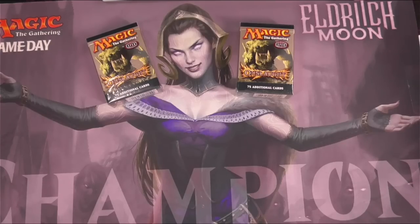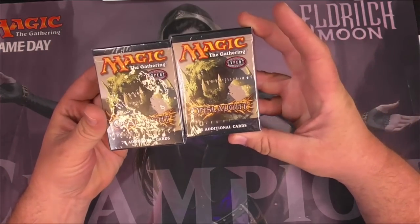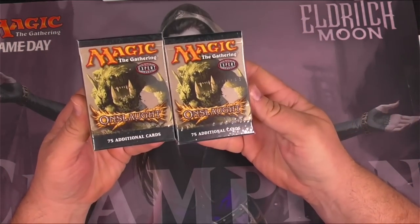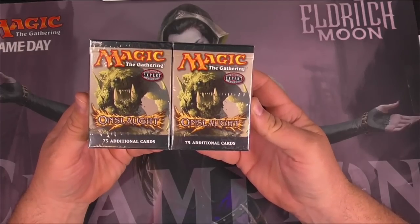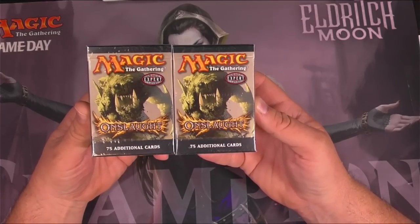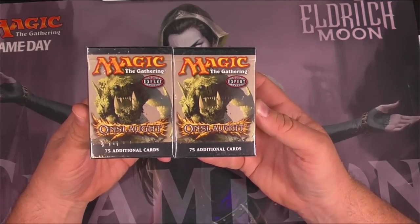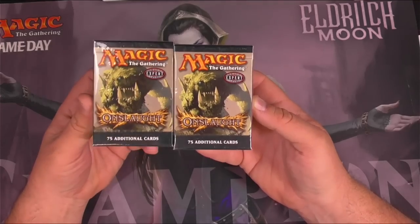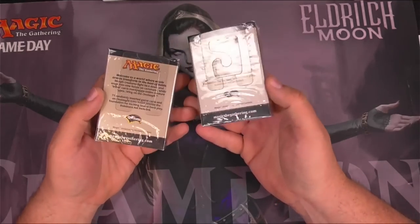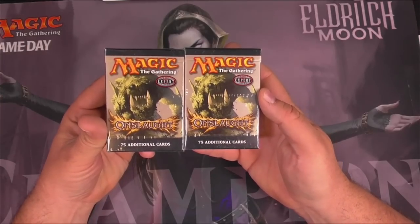Welcome everybody to TragicMTG. Today we'll be taking a big swing on some Onslaught starter packs. These are 75 additional cards of Onslaught, the expert level. They're getting pretty old. I managed to score a couple of these from a fellow YouTuber, a viewer of the channel — Bumpasaurus420. If you check down below in the comments, you'll undoubtedly see him reacting to this and many of my other videos. So thank you very much Bump for hooking me up with this. We made a deal and I think we both are doing okay on the deal.